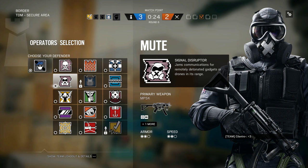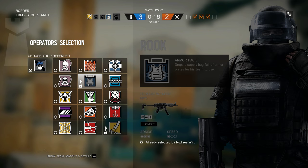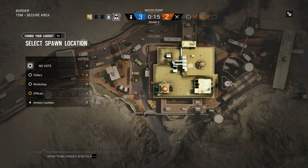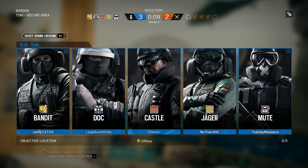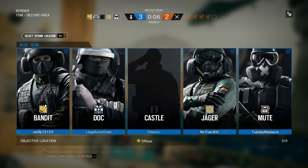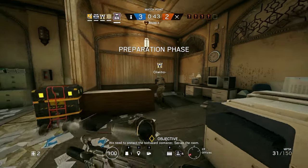We're gonna need Mute and Bandit, I guess, depending where we're picking. I'll go Mute. We're gonna button up as much as we can. Castle — I've actually seen some Castle recently, surprisingly. I thought he wasn't picked much. No, he's picked a little bit. Castle's cool. In really high level he probably gets picked very often. So he's one of those characters that appears in super low level and super high level play but not much in between.